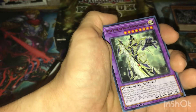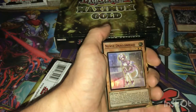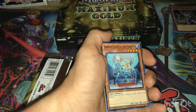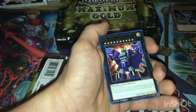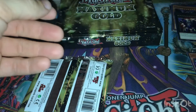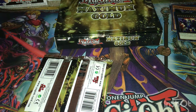Buster Blader the Dragon Destroyer Swordsman, Nurse Dragonmaid, Machine Duplication, Brave Statue, Torment, Anti-Magic Arrows, Super Dimensional Robot Galaxy Destroyer. By the looks of it, Nurse Dragonmaid was our gold rare out of the first pack.